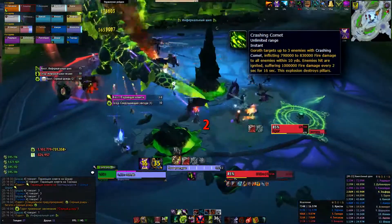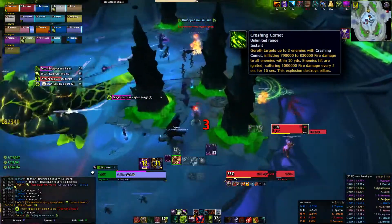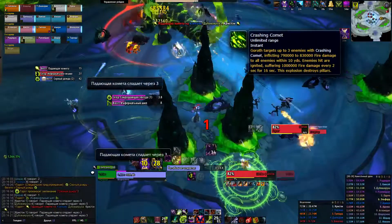Next skill is Crashing Comet. 3 people will get the debuff, with which they need to go away from the raid. With this ability you can destroy unnecessary spikes.